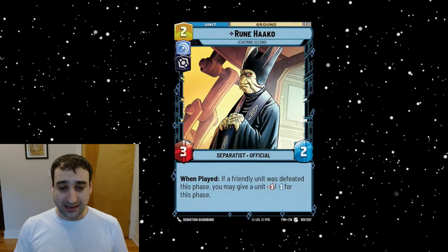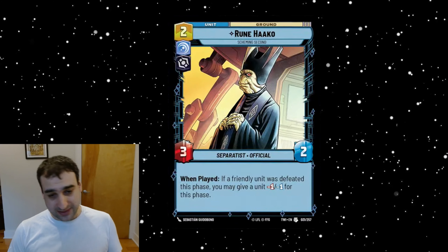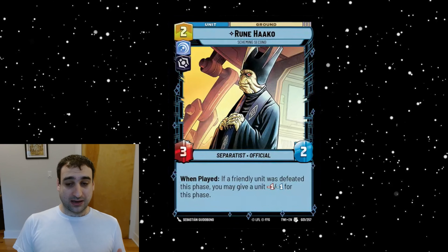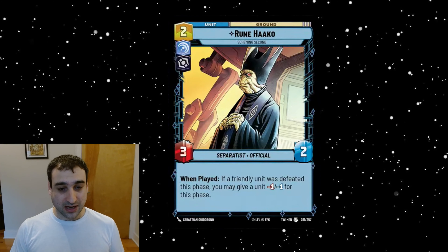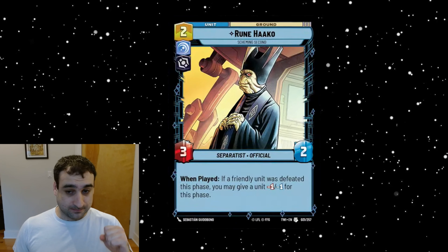This is an Official, which means it can curve straight into Emperor's Royal Guard. It's the first three-power Official we can play at two cost — that's a pretty big get for anyone trying to play Emperor's Royal Guard. It has the Separatist tag, which means Dooku can give it Exploit, meaning it can cost zero and self-trigger its ability because you've already sacrificed something. The floor is super high — it's a stat line we'd be comfortable playing in a lot of blue villainy decks, and it has the traits for synergy-based decks. Fantastic card.